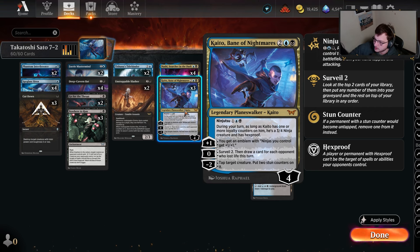Outside of that, we get to play Kaito, which is a sick planeswalker with ninjutsu — one of my favorite mechanics as I play Yoriko in Commander. During your turn, as long as Kaito has one or more loyalty counters, he's a 3/4 ninja creature with hexproof. The plus one gives an emblem where ninjas you control get a +1/+1 bonus. I personally won't activate that mode a ton unless the opponent is really control-heavy. The zero ability: surveil two, then draw a card for each opponent who lost life this turn.